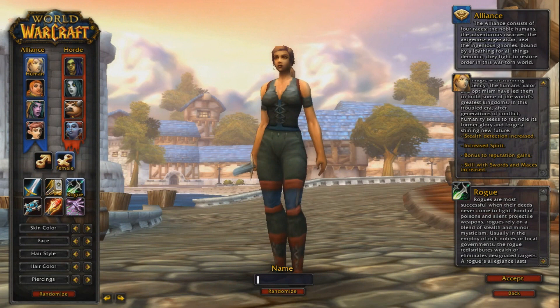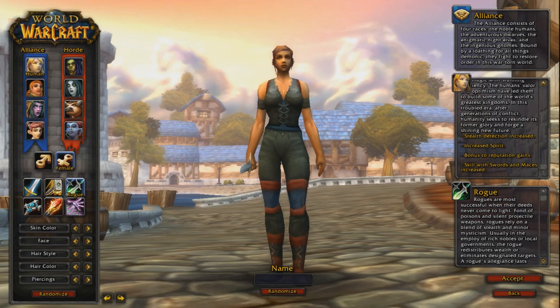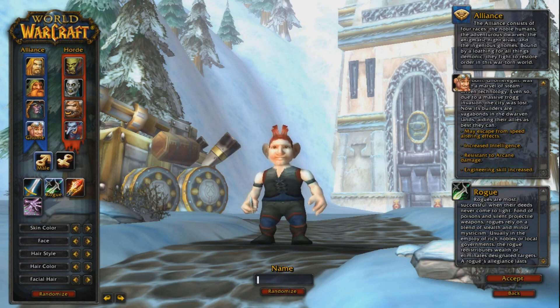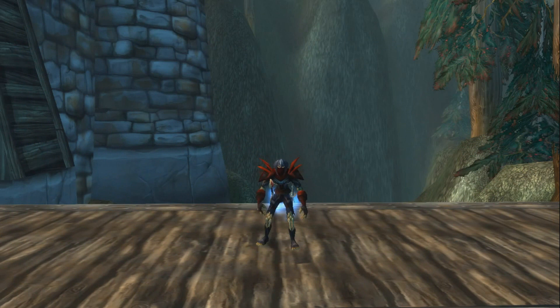If Dwarf isn't your thing I would recommend Human, because Human has Perception as their racial which is amazing for finding stealthies, especially in arenas if we get to TBC. Human Rogues also have increased sword skill which is great for PvE. The only other race I'd recommend for Alliance Rogue would be Gnome. Gnomes have Escape Artist which gets you out of slows, really helping in matchups when you're getting kited, especially against frost mages or hunters. But I would definitely recommend Human or Dwarf before Gnome.